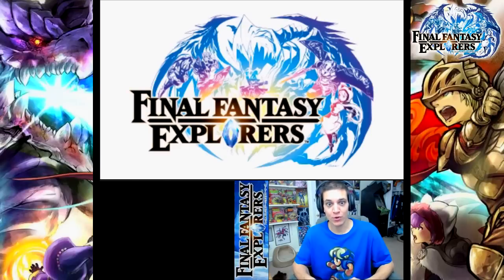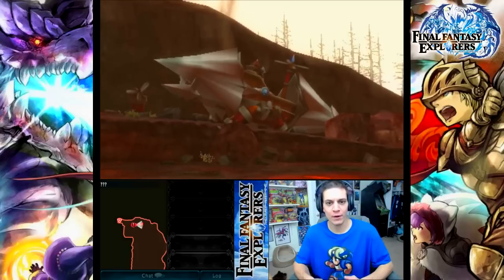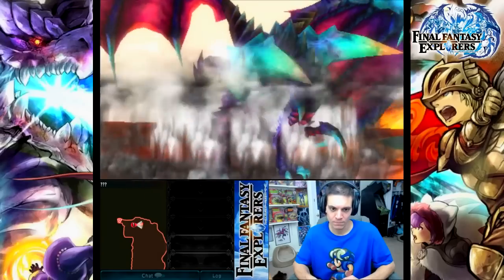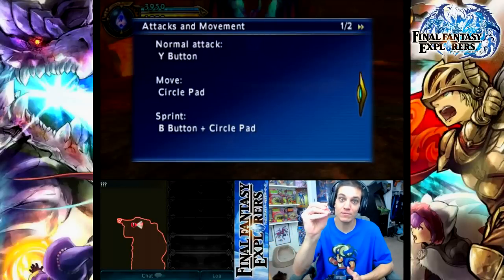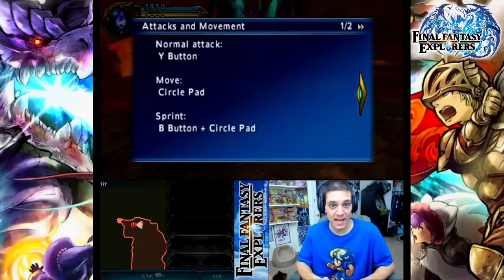All right, nice intro there. I am a reader of dialogue in video games — I wasn't expecting the dialogue to be there but it's kind of appropriate to let that flow. I do have the little stylus pen ready just in case I need it. Attack and movements: normal attack is the Y button. Moving around, sprinting around. I wonder how many tutorials we're gonna get here.